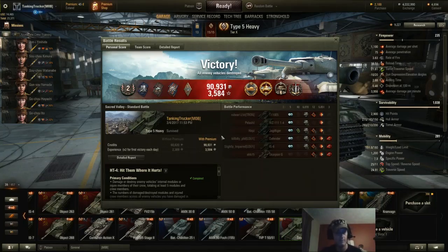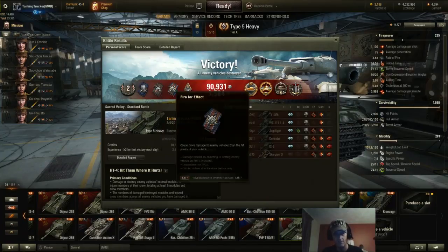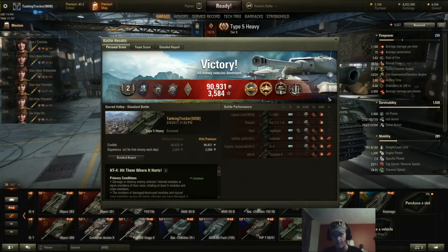Here are the results of that match: Master badge, Class 2. Medals earned: Shell Proof, Duelist, Fire for Effect, Bruiser, Steel Wall, High Caliber, Cool Headed, and Brothers in Arms — because I was teamed up with my son and we both got at least three kills apiece. This tank is an absolute beast right now. I was holding that whole flank off by myself, with one heavy kind of covering my backside, against the T-125, WZ-111-14, Jagdtiger, Defender, IS-6, and Scorpion G.